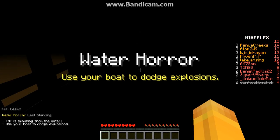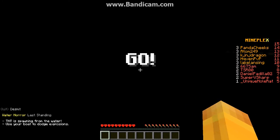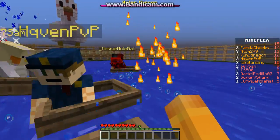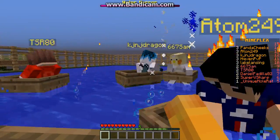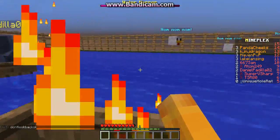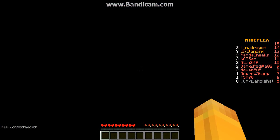Now Water Horror. In this one you kind of want to get in the center — the edges are more dangerous. As you can see, most of the people are going for the gold surface because they know what they're doing. We want to be careful because every once in a while TNT hits the player and kills a lot of people in the center. We beat that — now there's only one person tied with us. We're doing pretty well.